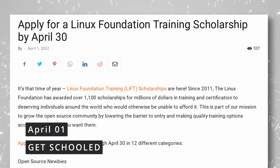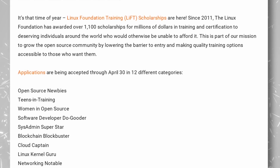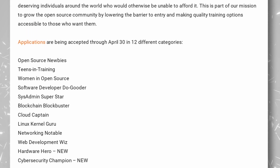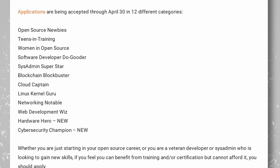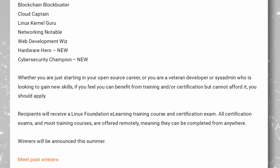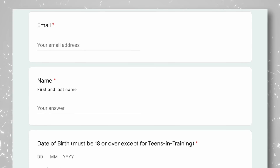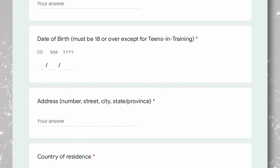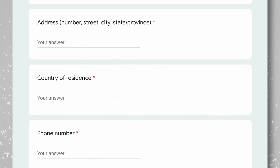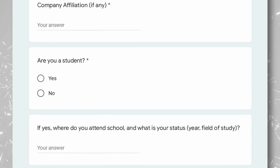The Linux Foundation is now reopening applications for their training scholarships. The program started in 2011, and 1,100 scholarships have already been awarded to train and certify people on various Linux and open source topics. If you're interested, you have until the end of April to apply, in one of 12 topics including the Linux kernel, system administration, blockchain, web development, cyber security, or general open source knowledge. Most courses are done through e-learning and remotely, so virtually anyone can benefit. Not everyone can get one, so you'll have to fill in a pretty long application form — ironically made with Google Forms — and wait to see if you win one of these scholarships.